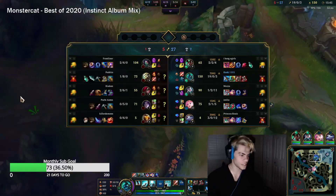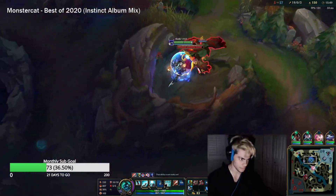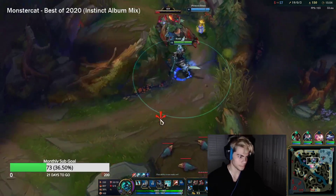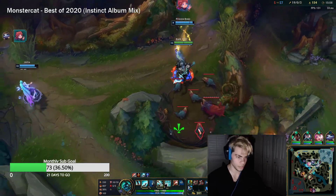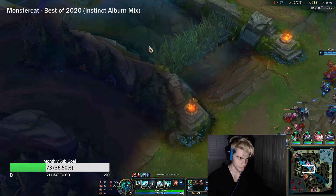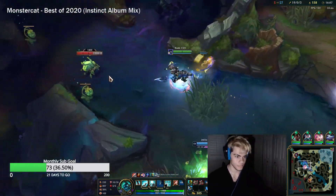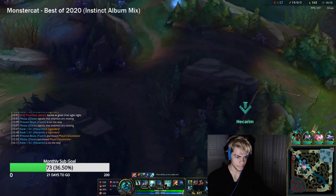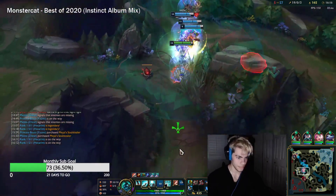We'll do Red and then Raptors — chilling hard now. Your W does apply the Serylda's slow, so it's very good. It's a W slow and you're just killing everyone. I think we should just five mid — if we five mid, there's no way they can do anything to us.